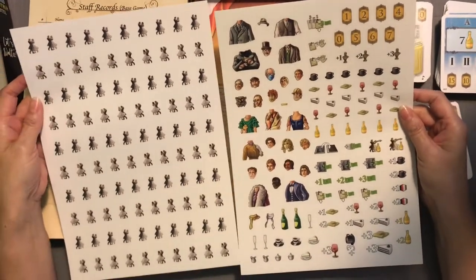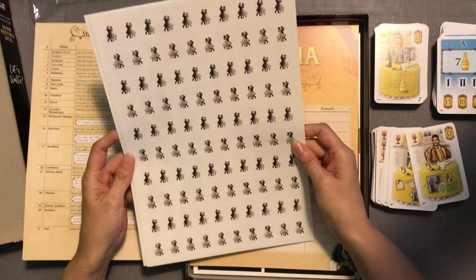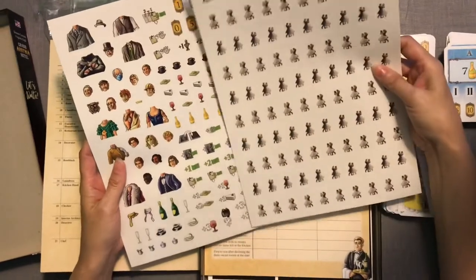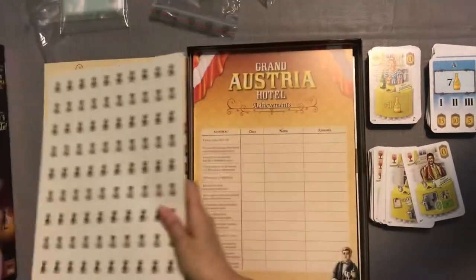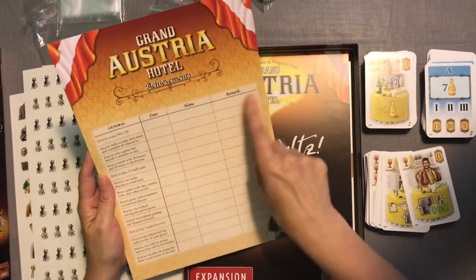Oh, more stickers! It looks like we're going to have to sticker our own sets — that's what this is representing. Not sure how I feel about that. On one hand it takes me back to being a five-year-old going 'oh how fun,' and on the other hand as an adult who takes care of their stuff, these are tiny stickers and it's going to be tricky.